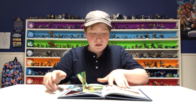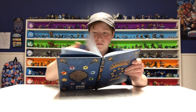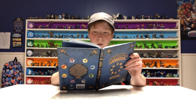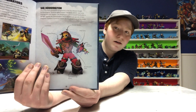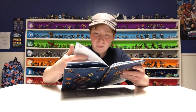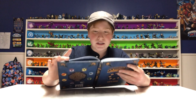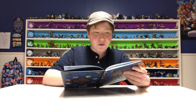It tells about the Swap Force characters, the Trap Team and Cloudcracker Prison and the Trap Masters. It introduces the Doom Raiders, talks about Super Chargers and their vehicles, some of Kaos's minions, Mind Magic, and the Senseis. It even shows the whole story behind Sir Hoodington — that's pretty cool. It shows some of the Skylanders' weapons and hats. Hugo shows you a brief history of Skylands, meaning it's about three pages long.